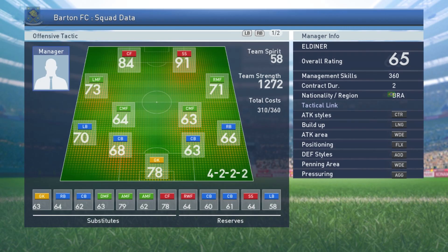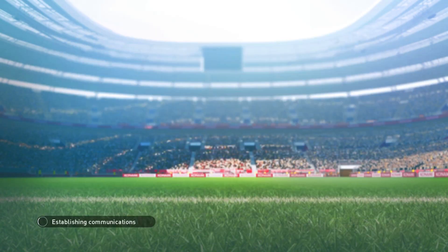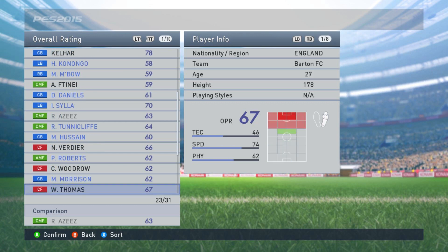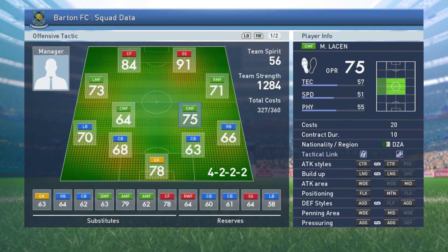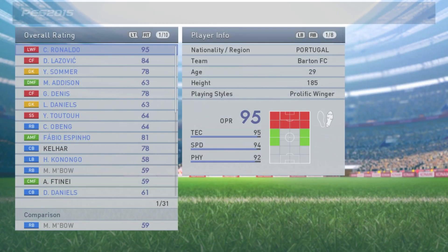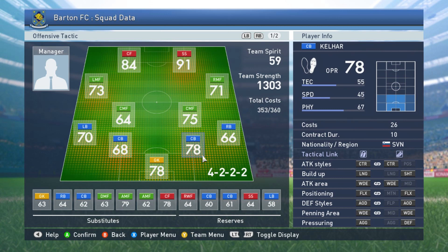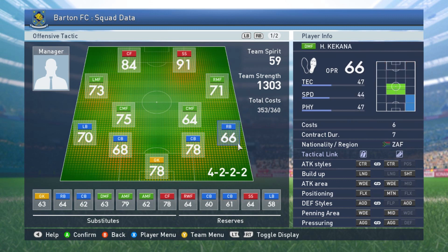He goes straight into the team because my central midfield isn't that good. In the player menu we'll make changes to the squad - Lassin at 75 overall. We've also got a center back at 78 overall that I haven't put into the team yet, so let's go ahead and do that as well. Our team's improving - better team spirit and team strength. We've now got decent goalkeeper, center back, left back, central midfielder, left midfielder, and center forward with Ronaldo as second striker.